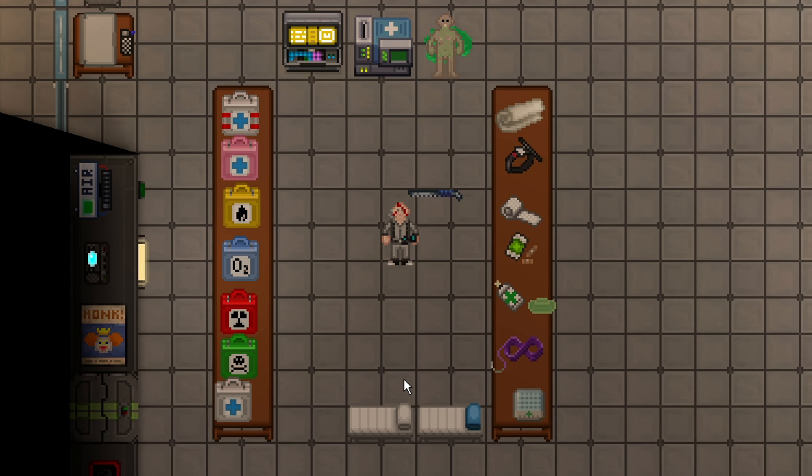In Space Station 14, there are medicines referred to as topical medicines. It means that you don't need any fancy injections, there's no overdose amounts, you can use them on yourself or on other people, and these all even work on dead bodies.